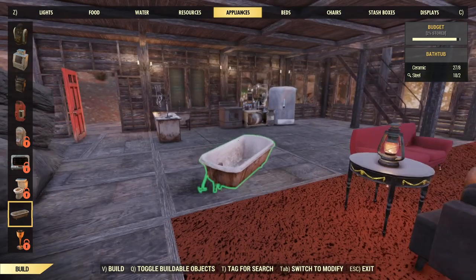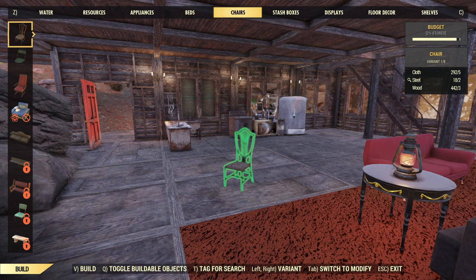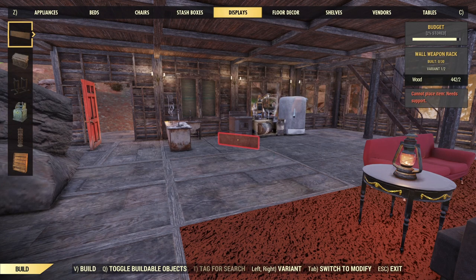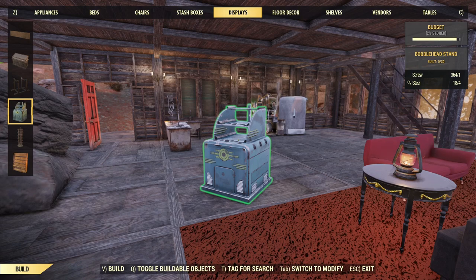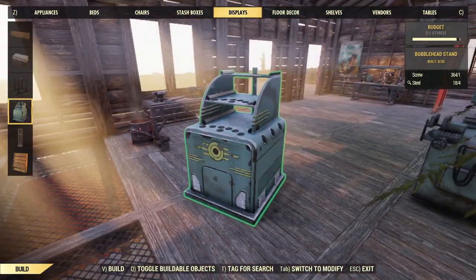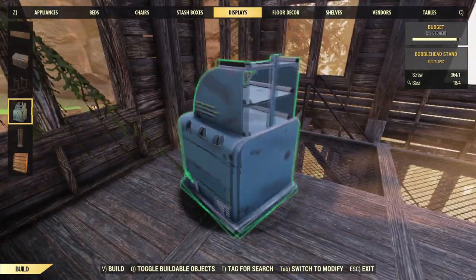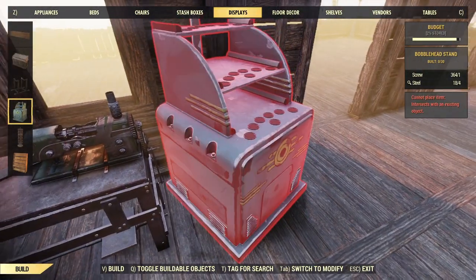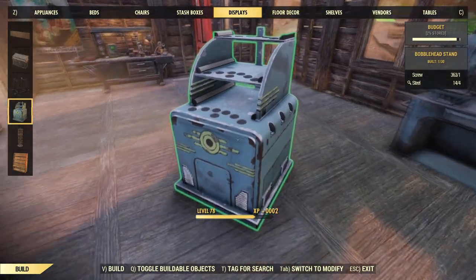Beds — a princess castle bed. Chairs. Let's see if there are any new chairs I haven't seen before — it doesn't really look like it. Stash box. Displays — I could put a magazine rack up or something, maybe. A bobblehead stand — I don't know, might be interesting. I have bobbleheads in my inventory anyway. I don't really have a good place to put it, though. We'll put it right here. I'm not really the best at decorating — I think my camp pretty much speaks to that. So we've got a bobblehead stand there.